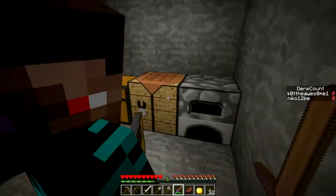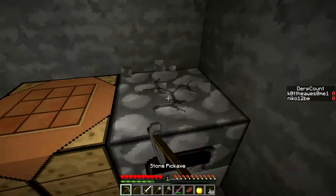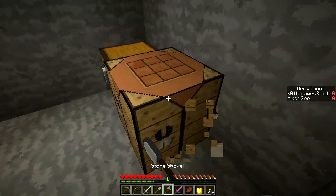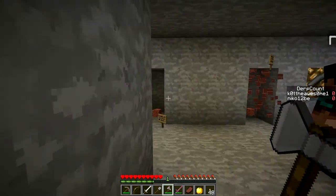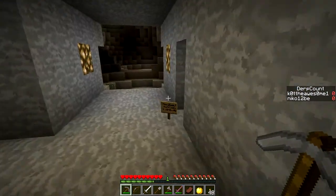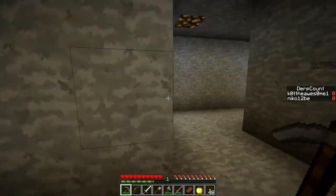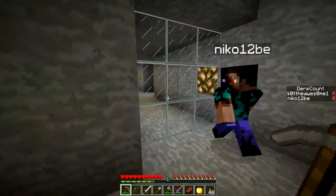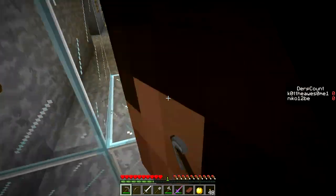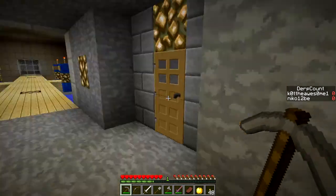And then a furnace — I'll take the furnace. Yeah, good idea. Never know when you'll need it. We're going to the vault. I'll take the chest. Can we break glass? Yeah, we're allowed to break whatever we want. Let's block it up so mobs can't come through.